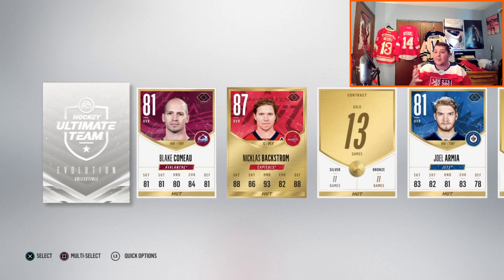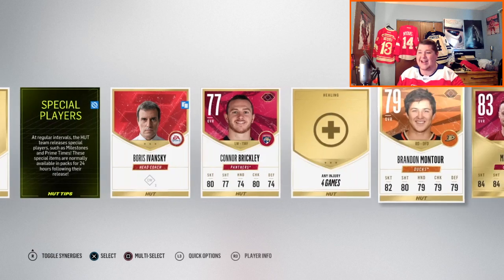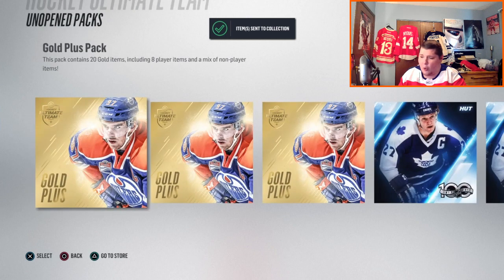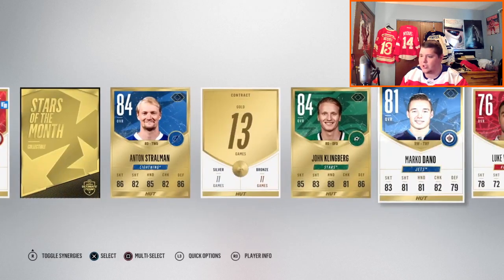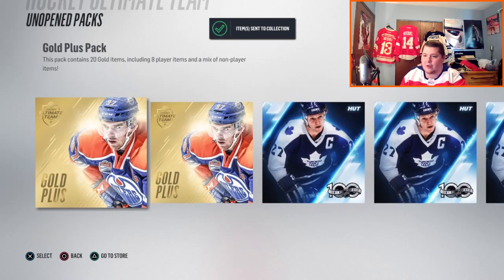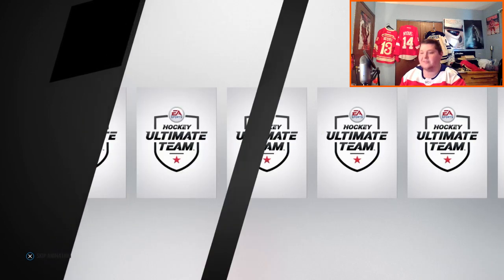Nicklas Backstrom — holy crap. I got no words. Another candidate for number one center — probably going to be my number one center, let's be real. Nicklas Backstrom. That's what, four 87s and an 88? It's been four packs. Another gold plus pack — you got some of the really nice centennial packs. We got the Golden Knights logo — I'll definitely use that. And it looks like our pack luck might be running a little dry here. But that's all right, I'm happy with what we got. Bunch of 87s, we got an 88 goalie. Now we just need a big elite pull — probably looking for a D-man. Maybe an Erik Karlsson. Just getting an Erik Karlsson today.